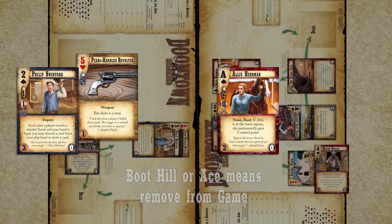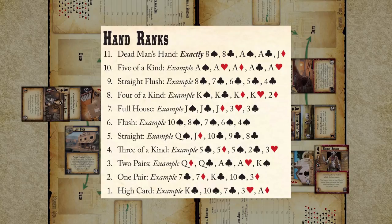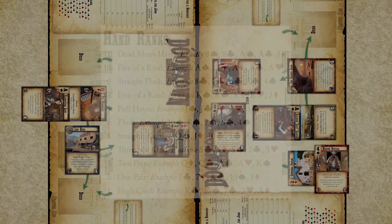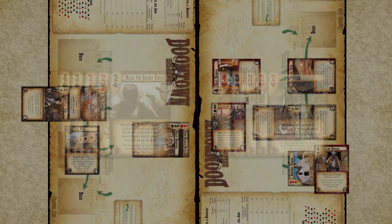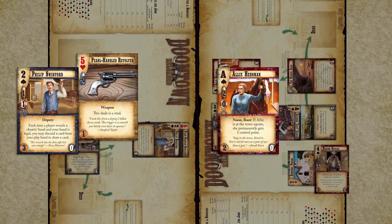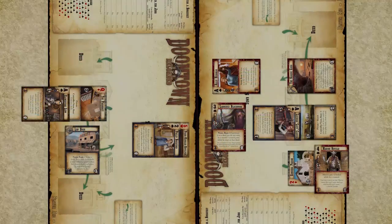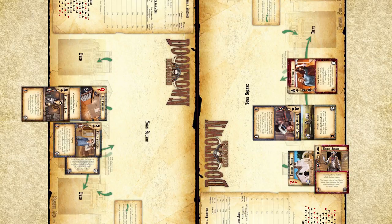After resolutions have completed, we compare hand ranks. The player with the highest hand rank wins. The loser must suffer casualties equal to the difference in hand ranks. If someone wins by four ranks, the loser would suffer four casualties. One casualty is suffered by discarding a dude in the shootout. Two casualties are suffered by acing a dude in that shootout. Since these two hands are tied, there is no winner. However, each side still suffers one casualty because it's a tie. Both players must discard their dude and all attached cards. Since they were discarded, they will have an opportunity to come back to you when you draw them again.